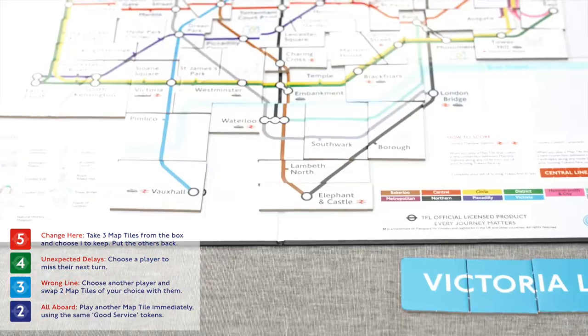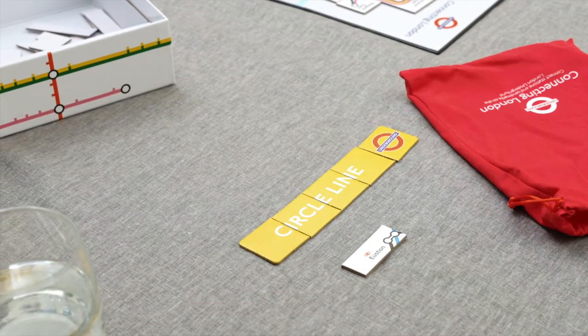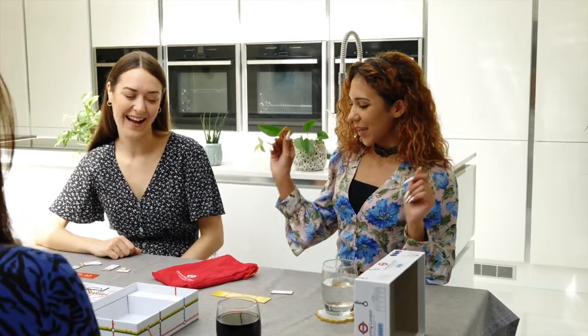Then flip your token over to build your underground sign. The first player to make five connections and complete their underground sign wins.